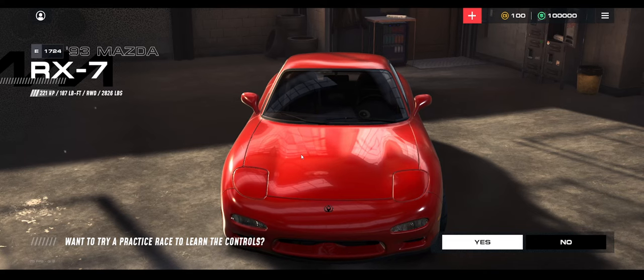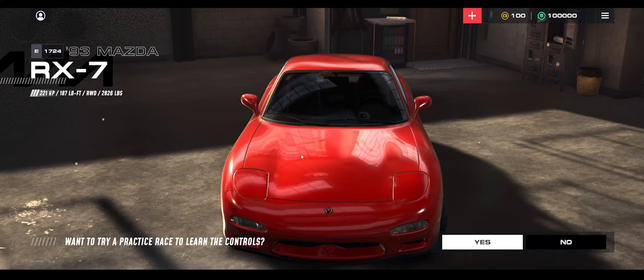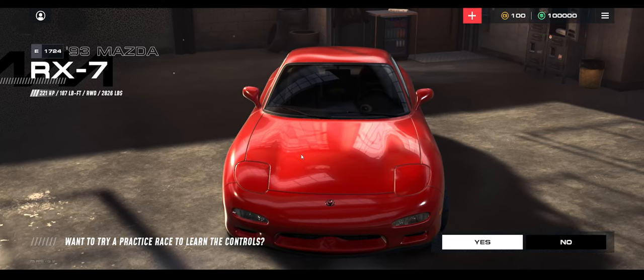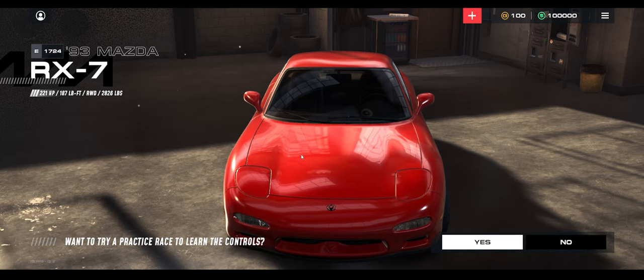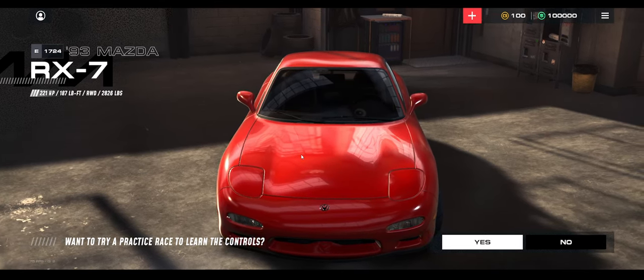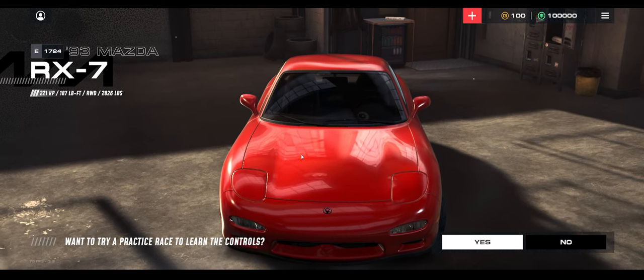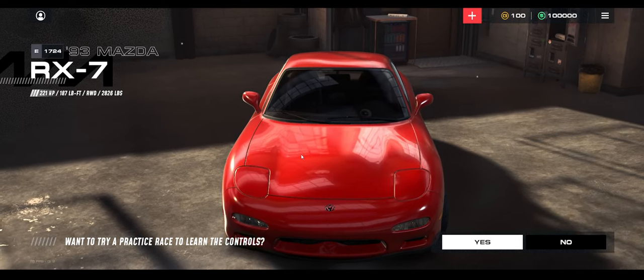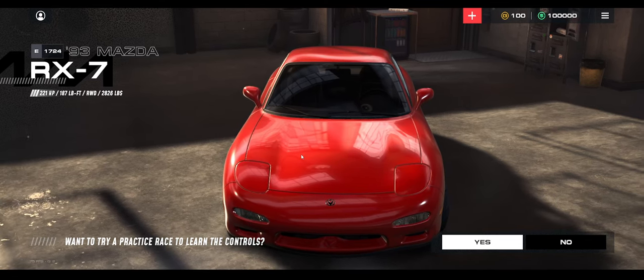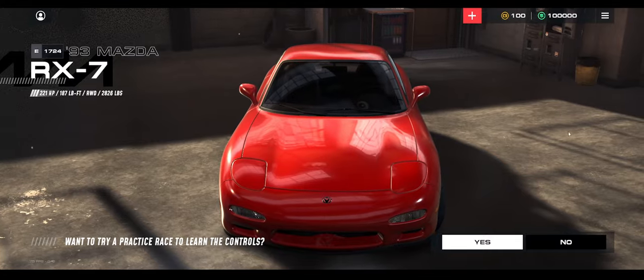Let's explain Auto Legends first. When you first start up the game in alpha testing right now, you start with this RX-7. The perfect RX-7 to start with in garage is 222 HP, 187 torque, 2826 pounds. I'm 1 HP below and 1 torque below — it's fine. You'll still be plenty competitive.